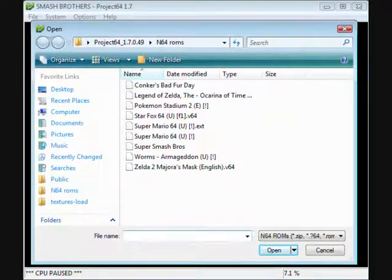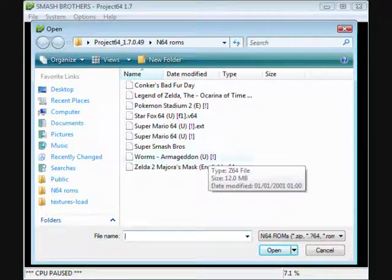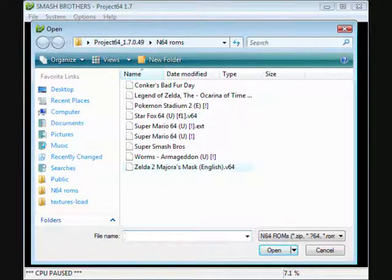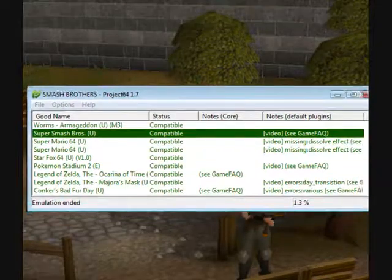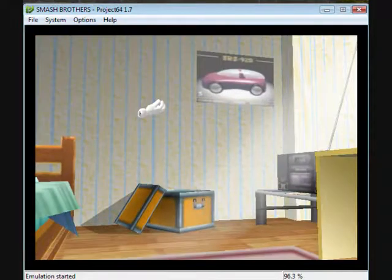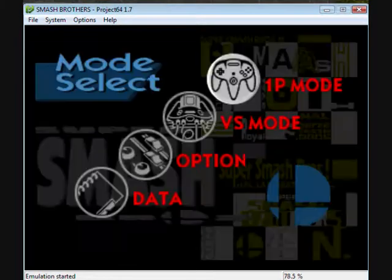Hey guys, it's my second video and this one's for Project 64 1.7, that's the latest one out. I'm going to show you how to get it fully running fast or slow. I have Super Smash Bros — that's like the best game ever — and as you can see, mine's not the best but it works.